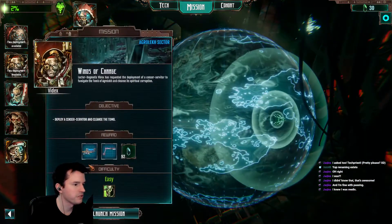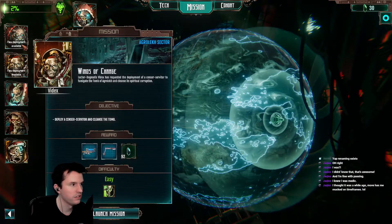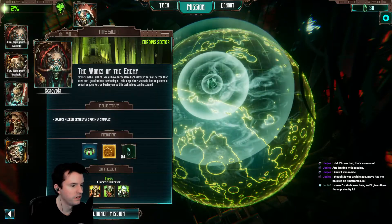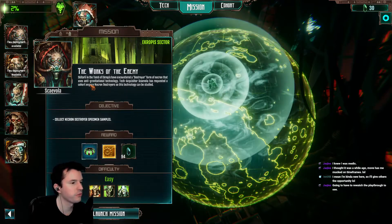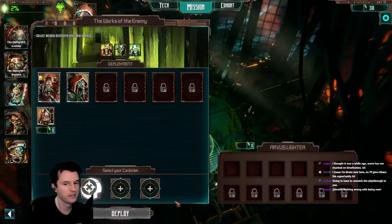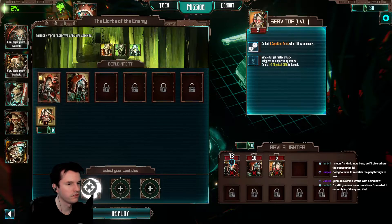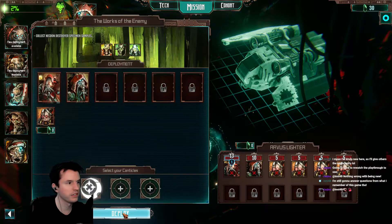So we gotta pick a mission now. Two deployments. So this one gives me an arc rifle and a claw. This one — cognition gauge max size increase. That seems like a really big deal. Refractor field absorbs five damage to allies in range for one round. This seems really important. Skitari in the Tomb of Acromsis have encountered a destroyer form of Necron that uses anti-gravitational technology. Tech Inquisitor Skivola has requested a cohort to gauge Necron destroyers so this tech can be studied.